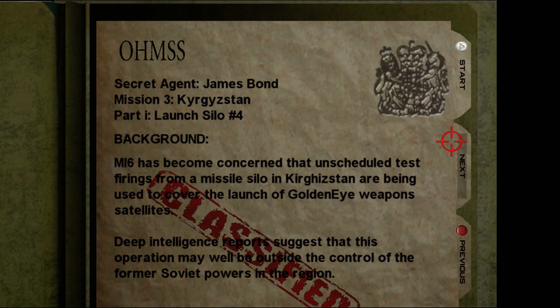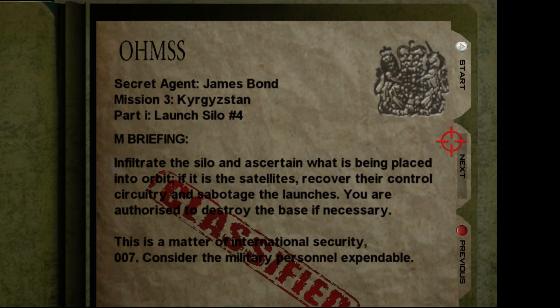MI6 has become concerned that unscheduled test firings from a missile silo in Kyrgyzstan are being used to cover the launch of the GoldenEye weapons satellite. Deep intelligence reports suggest that this operation may well be outside the control of former Soviet powers in the region. Infiltrate the silo and ascertain what is being placed into orbit.